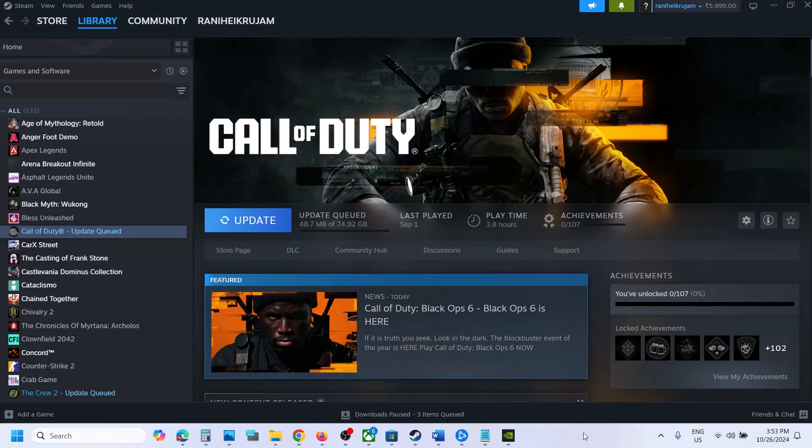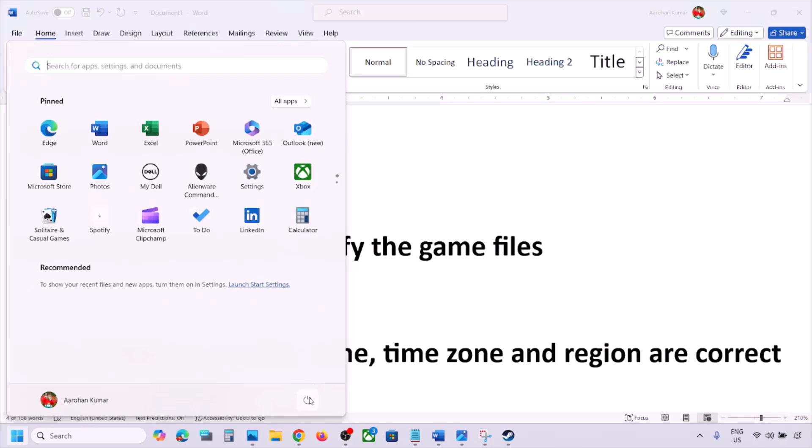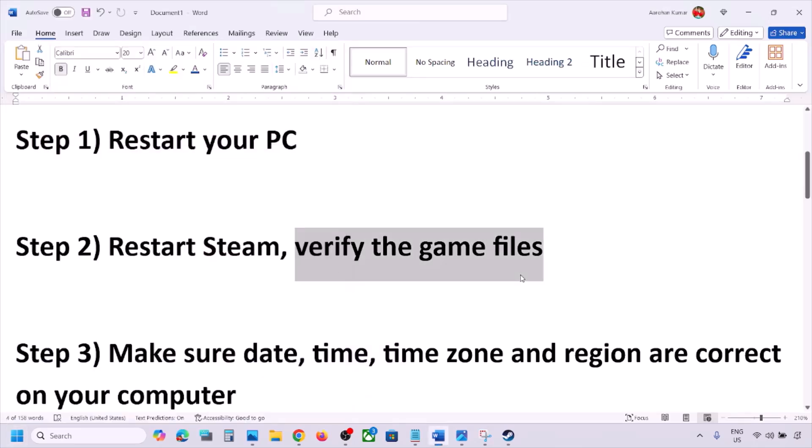Hello guys, welcome to my channel. Today in this video I'm going to show you how to fix connection issues with a game on your Windows computer. The first step is to restart your PC — do not ignore this step. Just restart your computer once, and after the system restart you can launch the game and check.